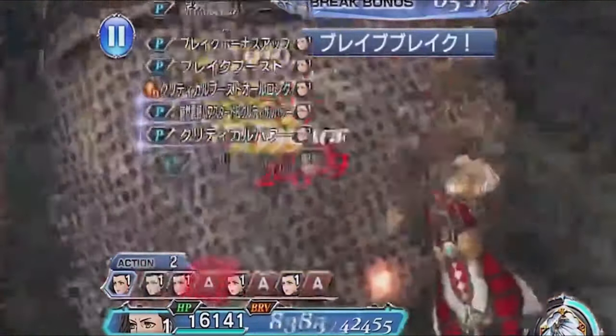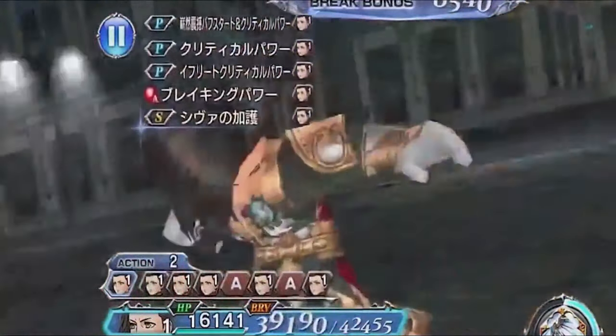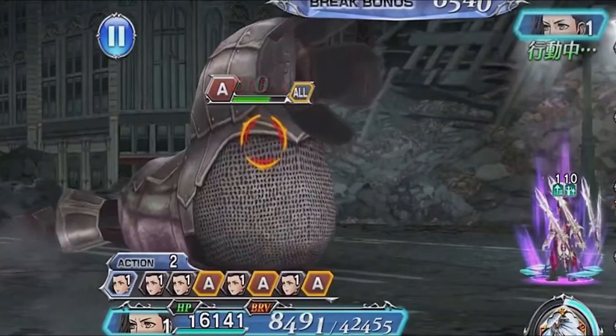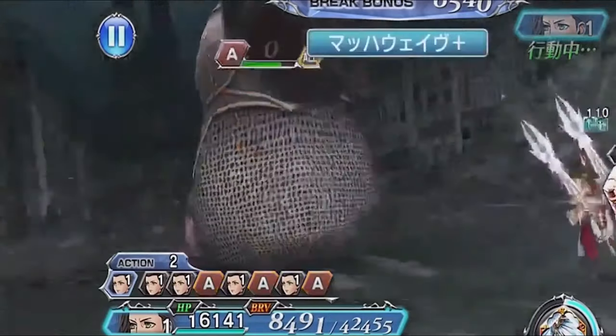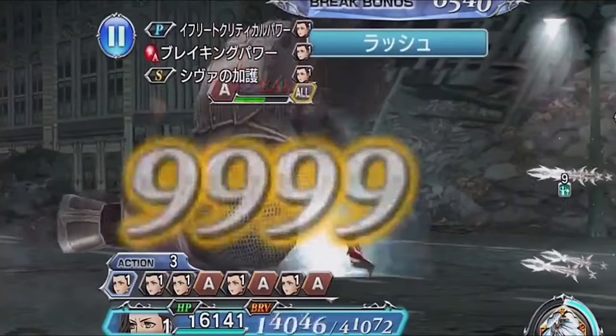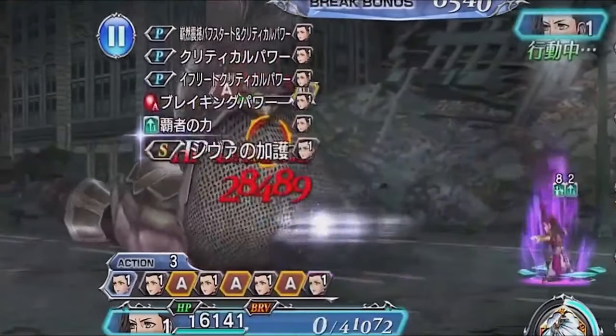I'm just going to cut right to it — you need to pull for this banner. It's absolutely 100% needed because Vayne is pretty OP. I'm explaining why, but I just need to get that right out of the way because there's no argument. Vayne is very OP.